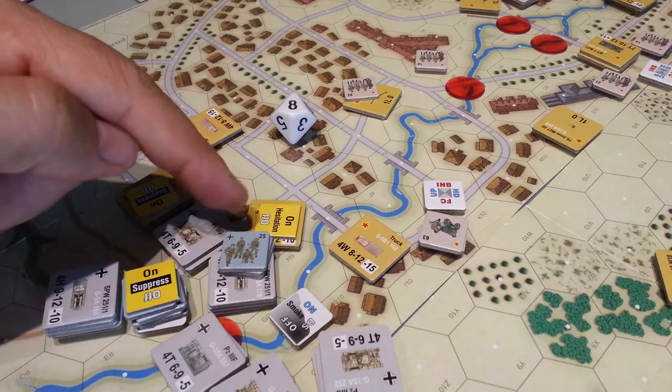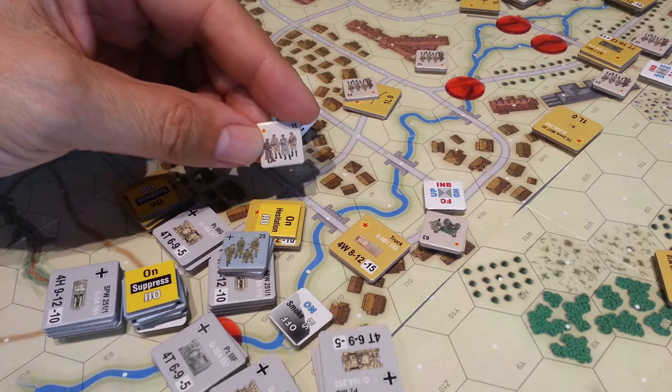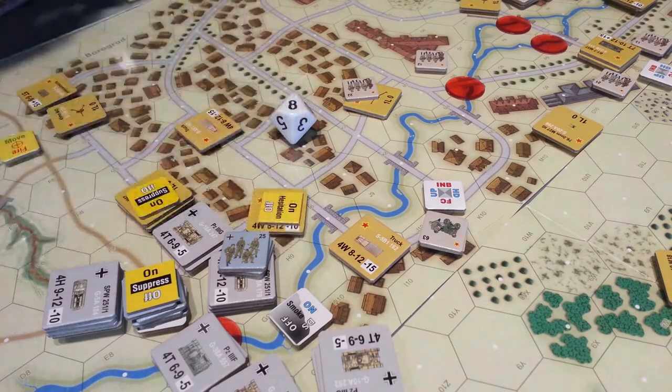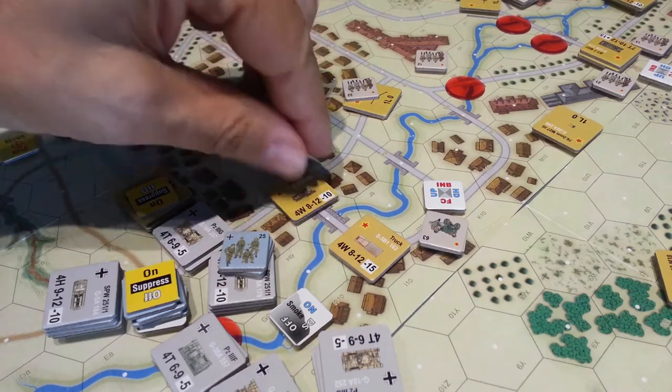What I wanted to show you was this particular hex here. We had some chaps in there — these guys. And we've got this little armored car guy here, who's turned the wrong way.